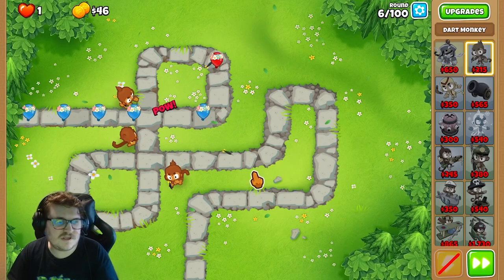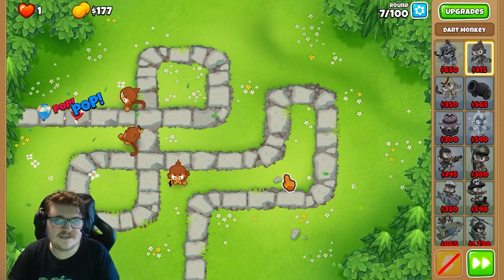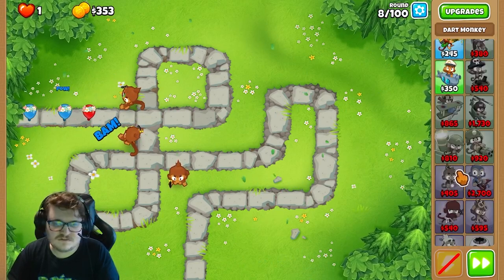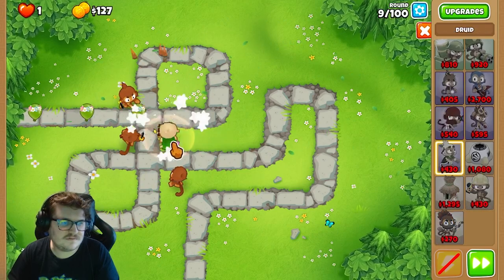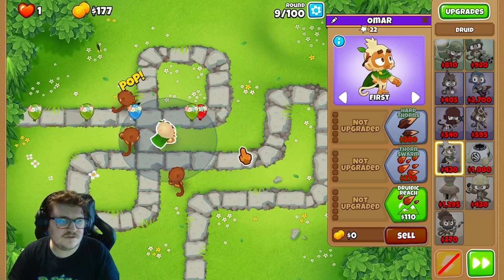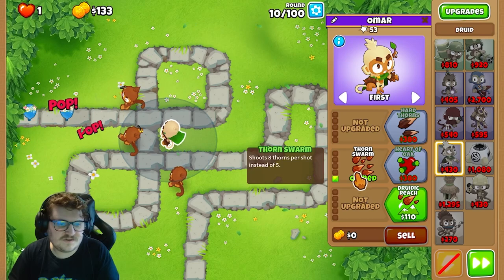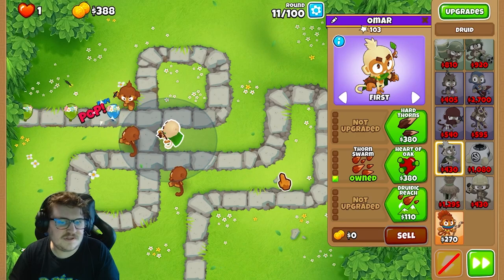The next monkey we're gonna place is the Druid Monkey. You just need to get enough money for it first. This Druid is so good. Now we're gonna upgrade Thorn Swarm — it shoots 8 thorns per shot instead of 5. As you see, it pops so many.